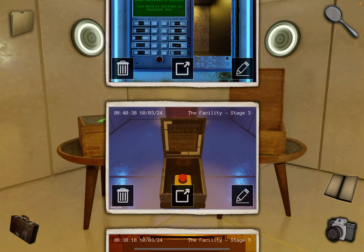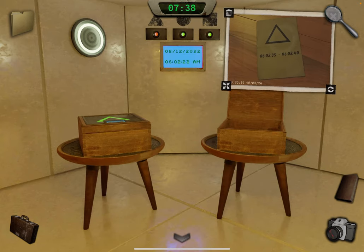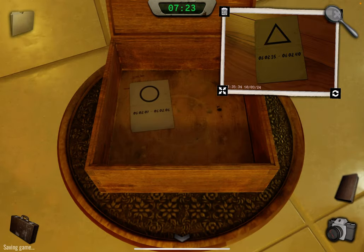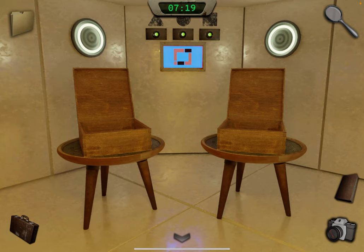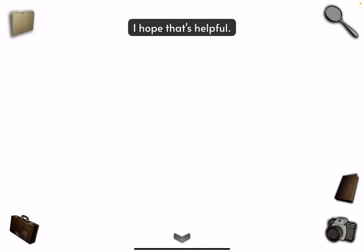The last one was at 602:35, remember. Almost there — 602:35. Press it. Now all three are open and you can see all lights are green under the shapes. We have a new clue — take a photo.